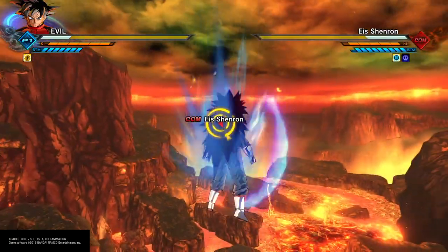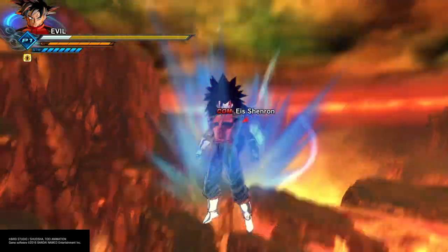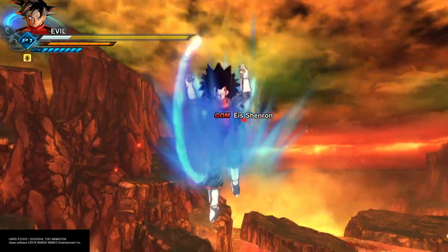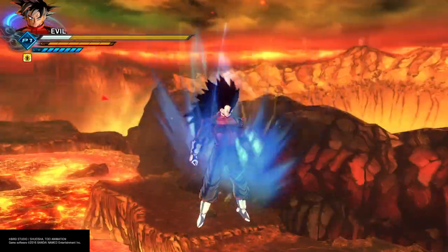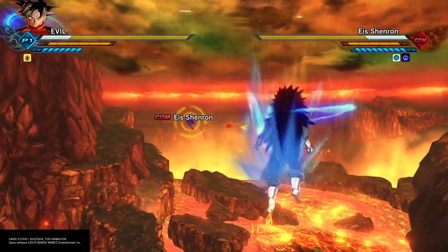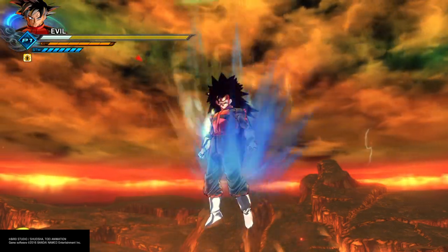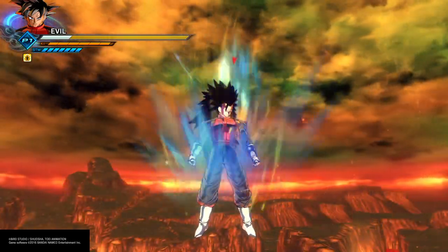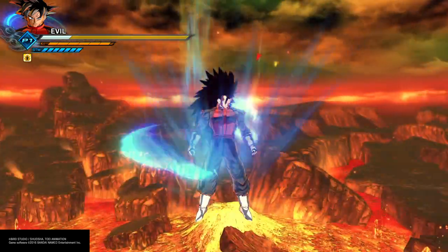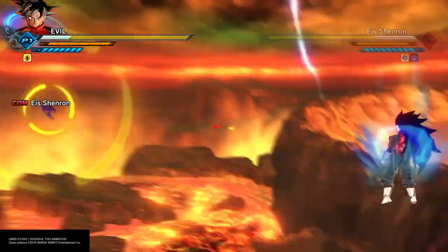You can also do it with Goku and Vegeto — not Vegeta, only characters that can use instant transmission. For the blue aura, you can do that with any character that can transform into a Super Saiyan and transform back, like Vegeta, Goku, Gohan, Trunks, Goten, Kid Trunks, Vegeto — anybody that can transform.